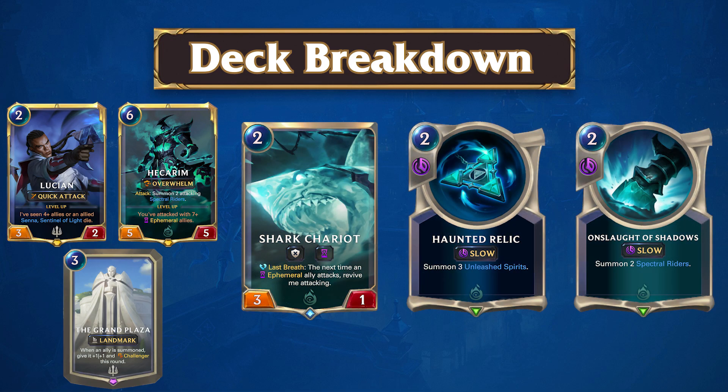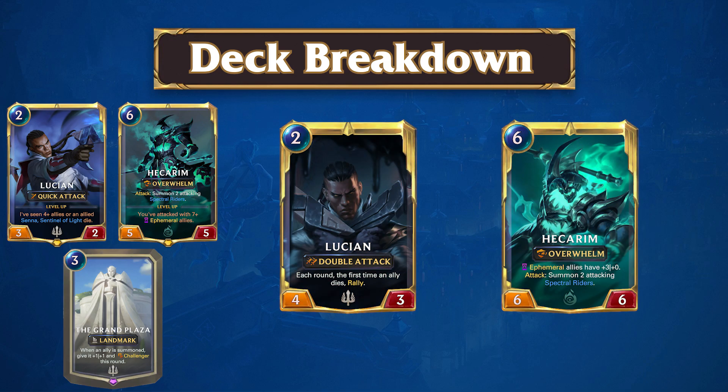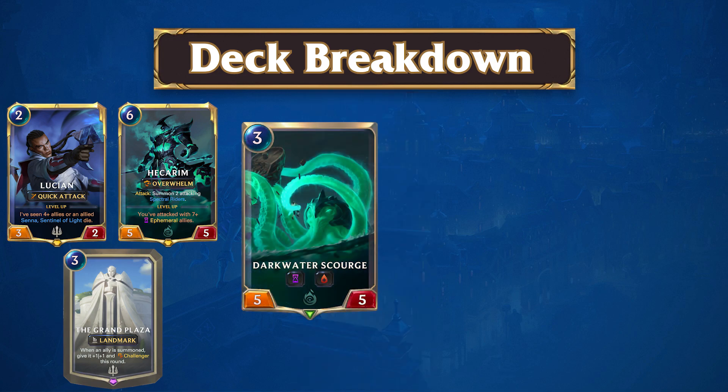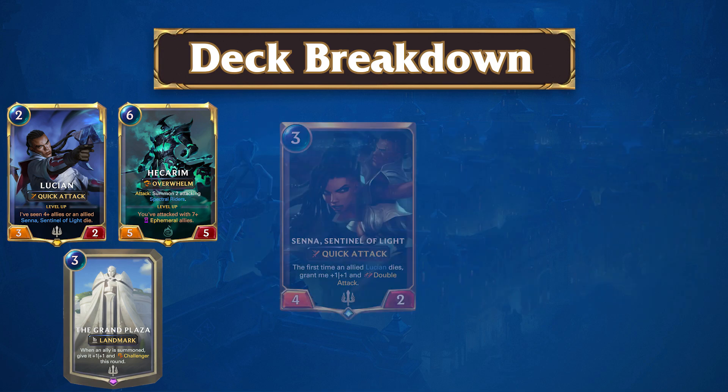This strategy is able to use its Ephemerals effectively with its champions as well, setting up surprise level-up plays with Lucien, or even getting Hacarum leveled up on curve. Though Ephemeral Plaza can have explosive openers, this is not to say the deck is exclusively an aggro deck. Ephemeral Plaza can actually play a reasonably long game. The strategy often looks to play at least one form of healing between Darkwater Scourge or Radiant Guardian. Alongside the Rekindler, you have a mid-range strategy that can set up huge damage swing turns by controlling the flow of combat, setting up rally attacks, and getting double strike attack hits in with Senna or Lucien.